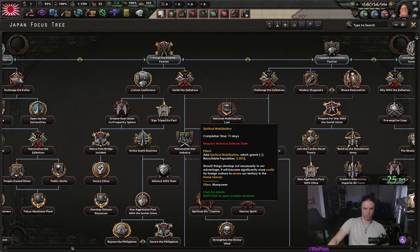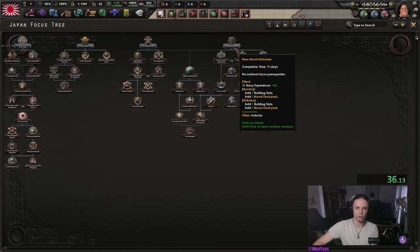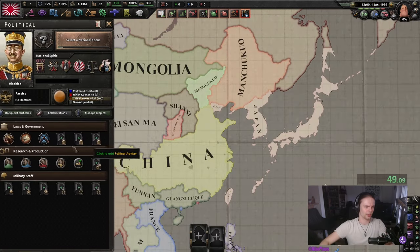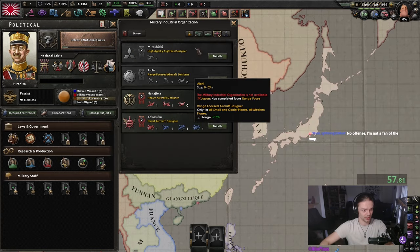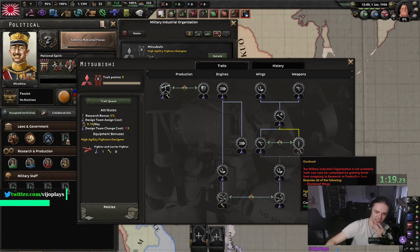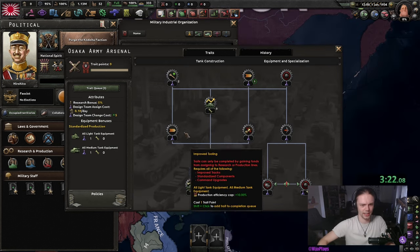In terms of focuses, it's fairly simple because Japan's focus tree is not great. We're going to go down to our research slot, then get Spiritual Mobilization so we get total mobilization very early, then do the Marco Polo for the China war, then pick up Supremacy of Will. For the range focus — since our air modules are suboptimal — you can go for the heavy fighter design, then naval aircraft. The high agility fighter design bonuses aren't that great, but for the IG we get more range and speed for fighters and CAS as well as ground attack for CAS.